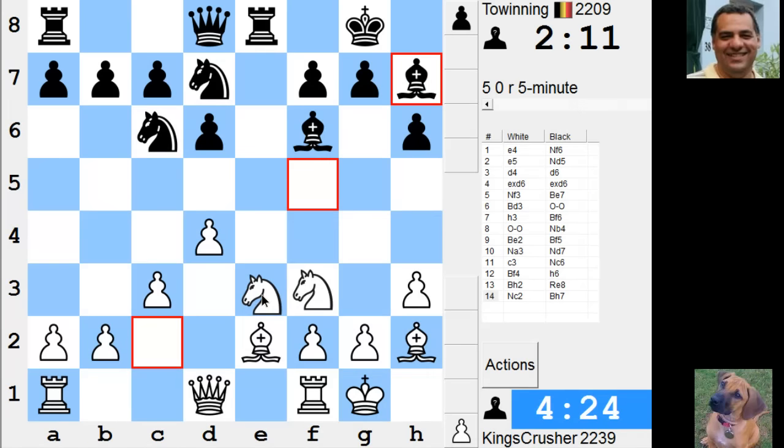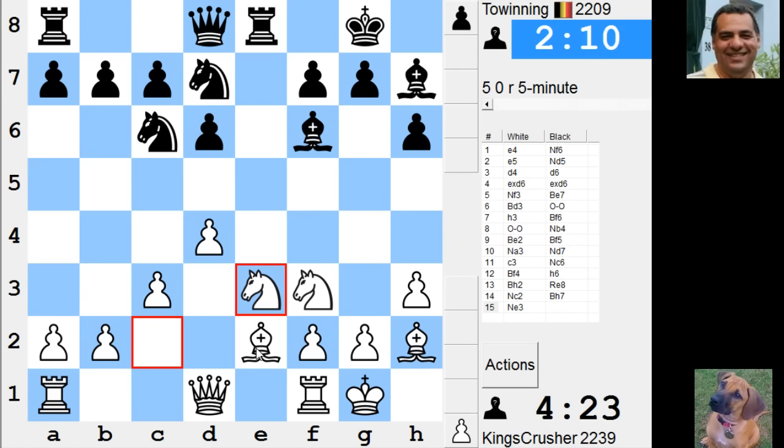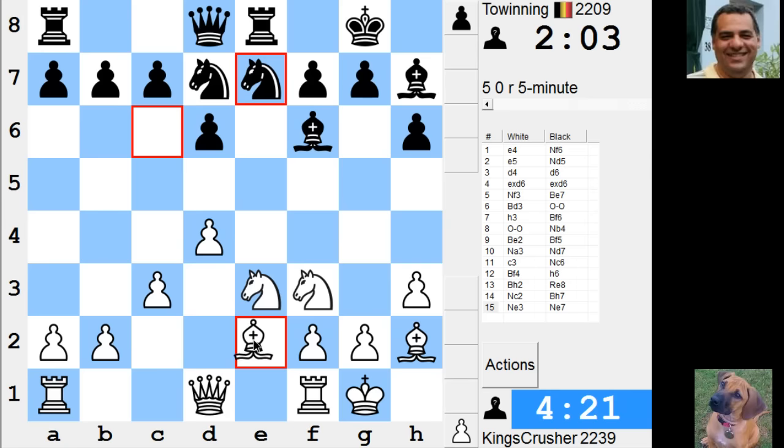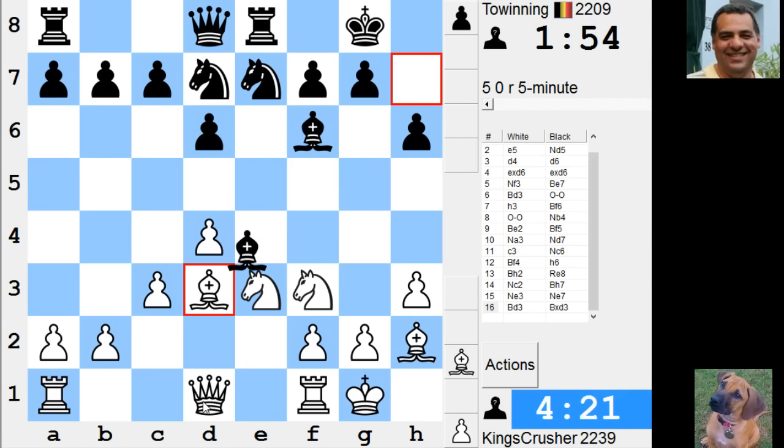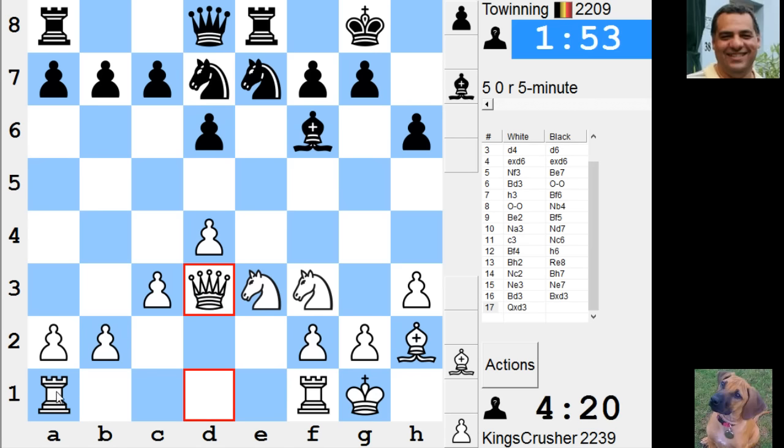I hope he hasn't got an exchange sacrifice or anything. So Bishop d3 and just try and work on that f5 square. Okay, significant time disparity — it's very slow but I think I've got to remain solid; anything can happen.